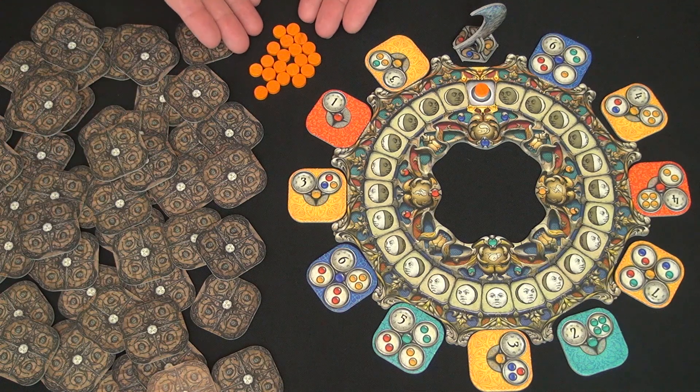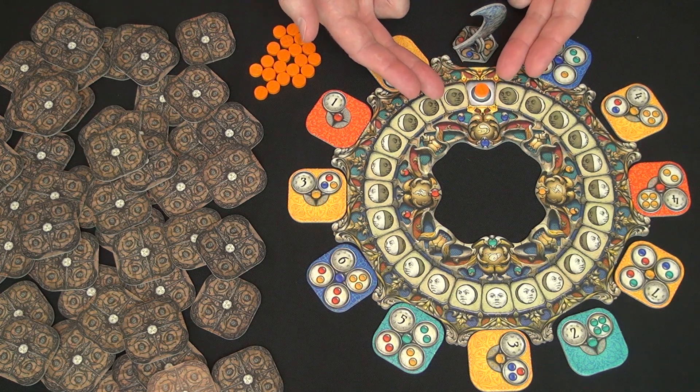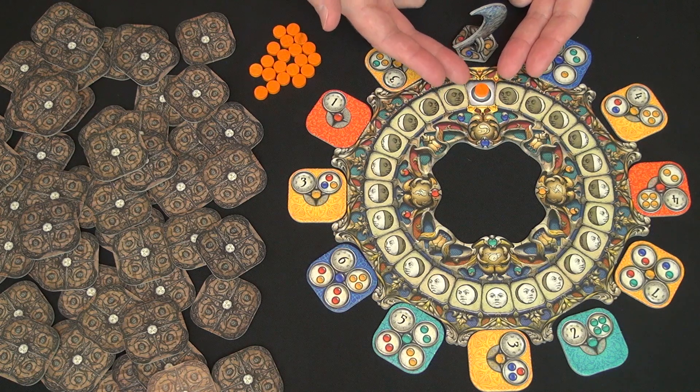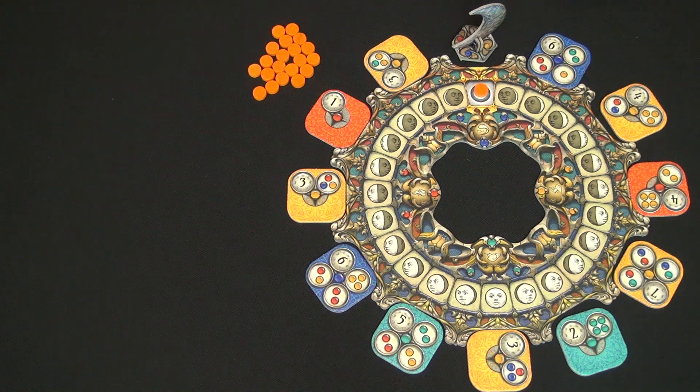Each player has 21 tokens. You take one token from each player, randomize the starting order. Whoever is farthest back on this track is going to be the next player to take a turn, and if there's a tie at the beginning of the game, you go with whoever is on top of the stack. That player is going to choose one of the next three tiles in clockwise order from the moon figure and pay for it with time.